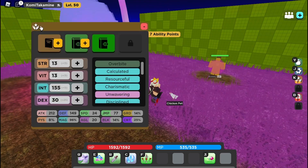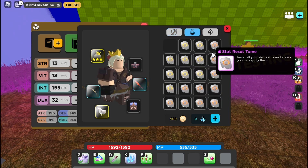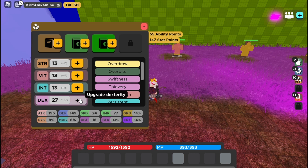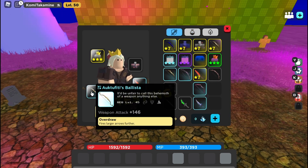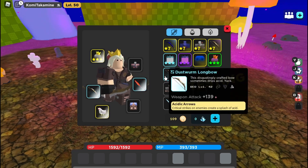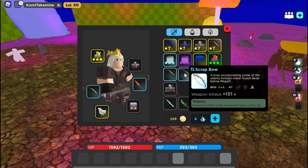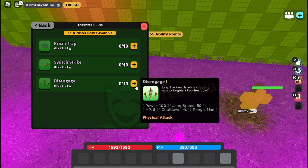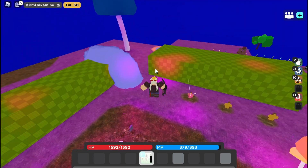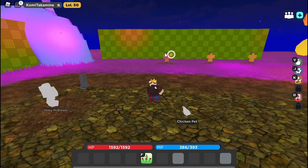Now the build a lot of people use is the full strength trickster. For the full strength trickster, the only important thing is you get 30 DEX and then you just go full strength — you don't really need anything else. The bow I recommend is the Scrapbow, solely because of the high base attack, because you want to do a lot of damage with Disengage.